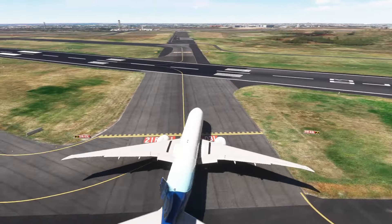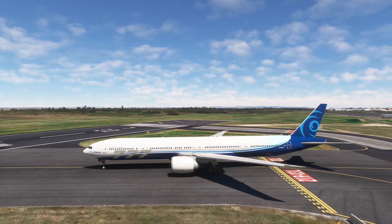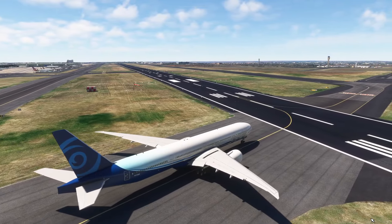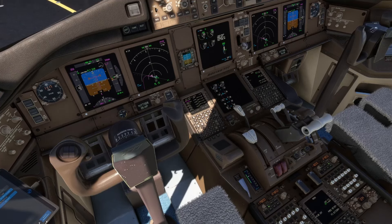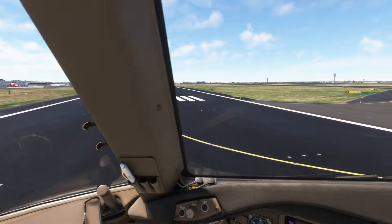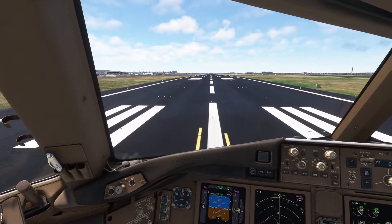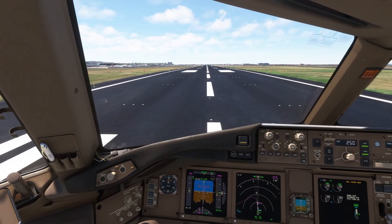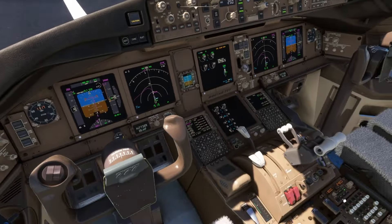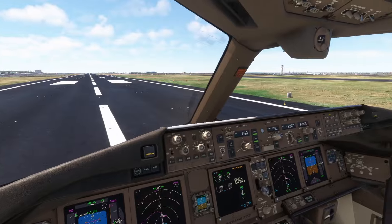We don't need the whole runway — it's an enormously long runway. Is there anybody coming in behind us? Can't see any lights out there — we don't have air traffic controllers to tell us, so we're having to guess. I will do a Beyond ATC flight at some point soon for those interested. Let's line ourselves up. The caution we're hearing is because we haven't done the checklist.